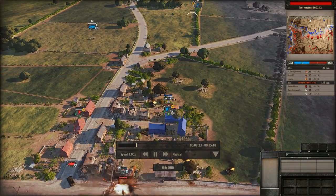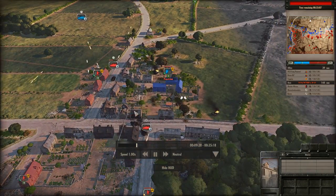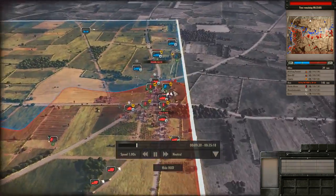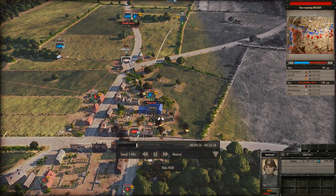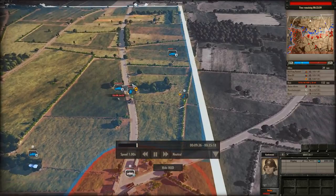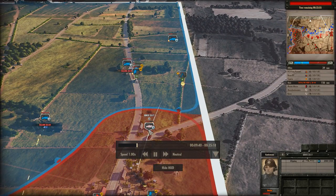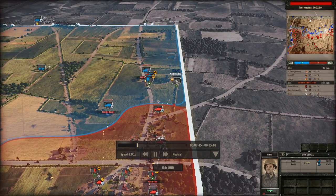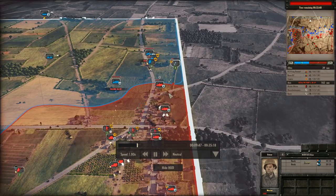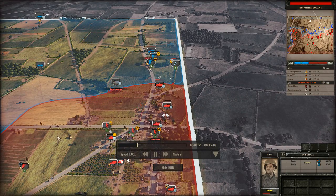Unfortunately, a unit stayed alive that I thought was dead, so it killed my commander — really unfortunate. But now I have him pinned and he's stuck in that building. I'm moving this half-track up because he just has brownings on his half-tracks; he doesn't have anything to actually kill this. I really want to kill this mortar — it's 50 points and it's mortaring my infantry.